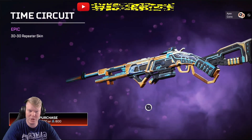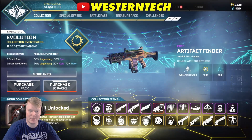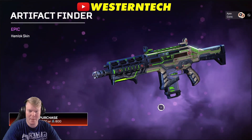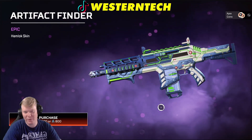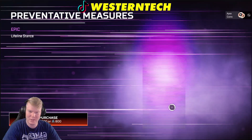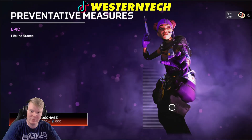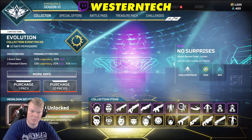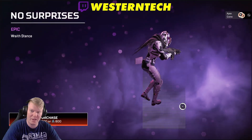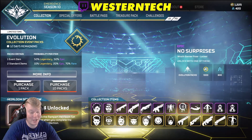The 30-30 is a newer gun that came out last season, so it's very nice to keep getting more skins for it. We've got the trusty Hemlock up next — this one I don't feel is as amazing, it's a little plain. Then we have a Lifeline stance and a Wraith stance, which is pretty cool.